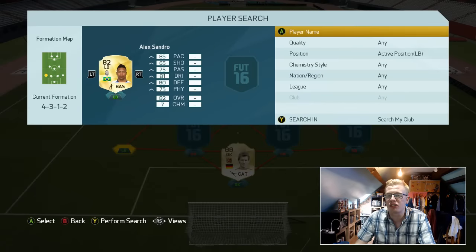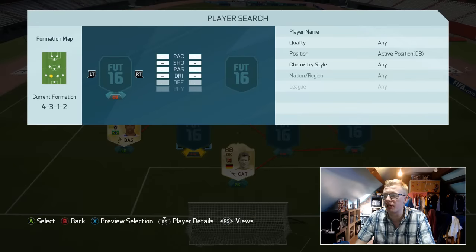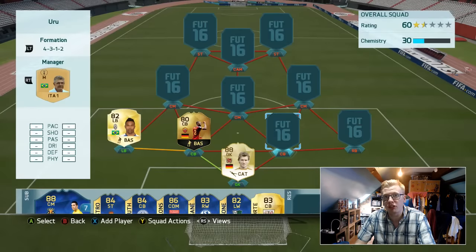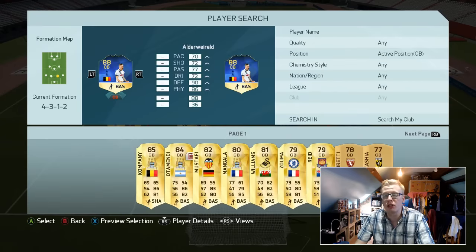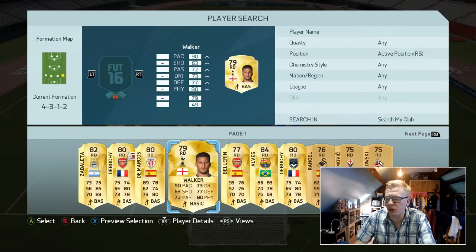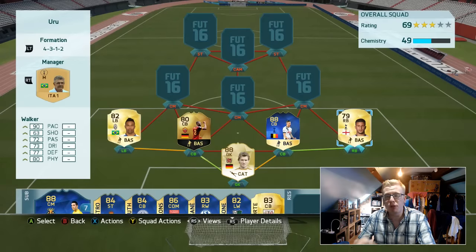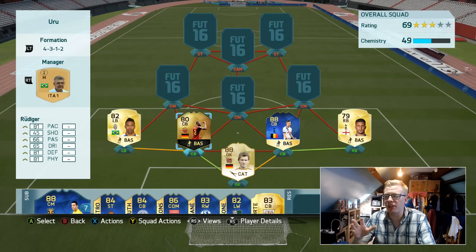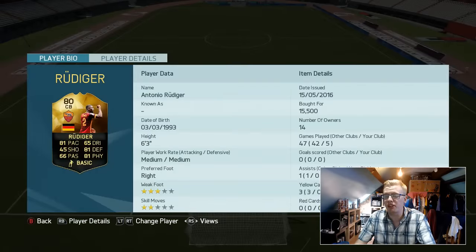Coming in at left back we have got Alex Sandro. It is a bit of a hybrid squad, so we'll go through the defence first. We've got Rudiger and Sandro making up the left hand side of the defence. Then on the right hand side we've got Toby Alderweireld's Team of the Season card and his Tottenham teammate Kyle Walker planting in at right back. Really really solid defence. Nick28T mentioned he likes to have his centre backs with matching work rates and I did that with this team again.